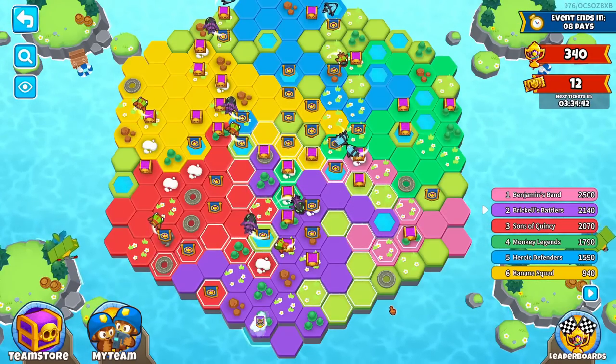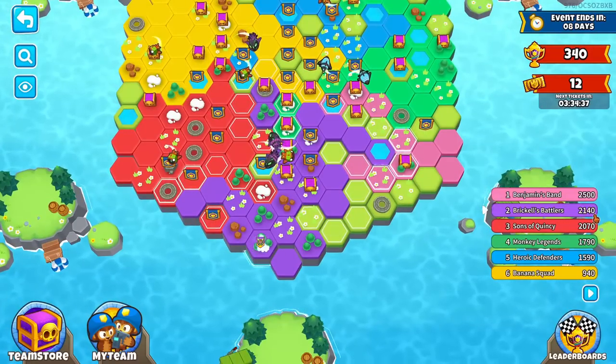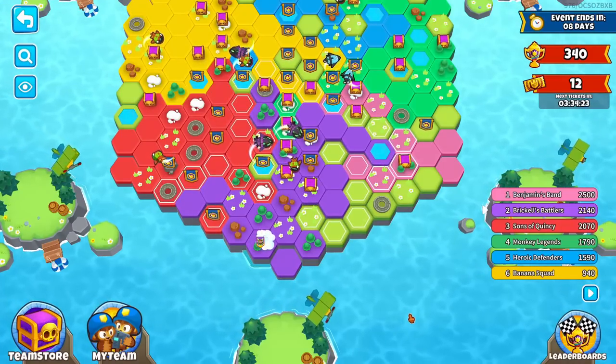Look right here — it's pretty even, but pink's struggling a little bit. We're in second right here. Pink is actually ahead somehow, but you get points both for capturing the tile and for maintaining it, so over time we should overtake pink.